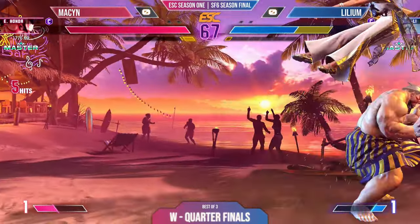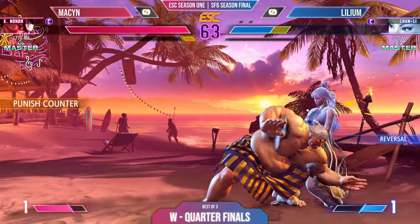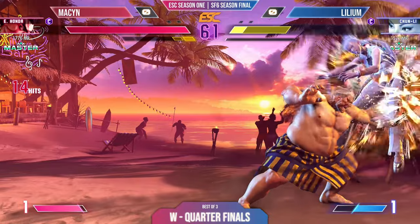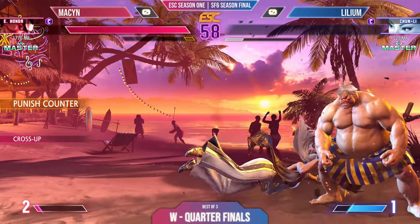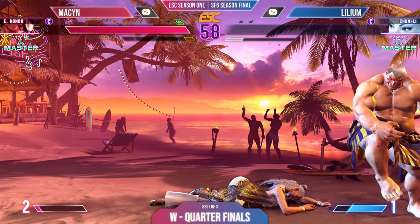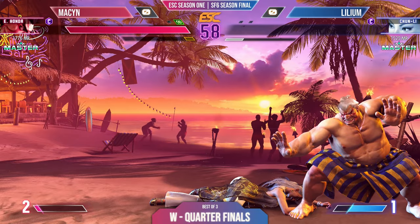Lillium will see that coming and block as Mason tries to spend and does so, throwing in some more damage. Oh my gosh — Lillium is just backed up against the corner. And then a reversal comes in with a punish counter. It doesn't matter because Mason, Fist of Fury, is going to keep sending damage downrange into that corner. And poor Lillium will lose out in that very first round.